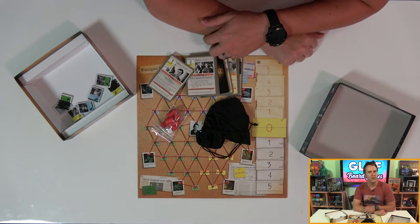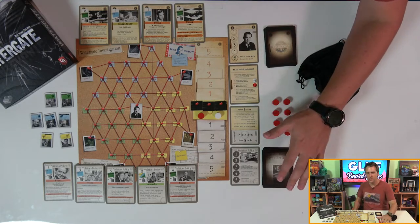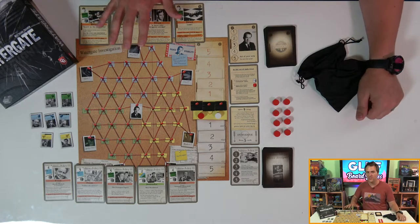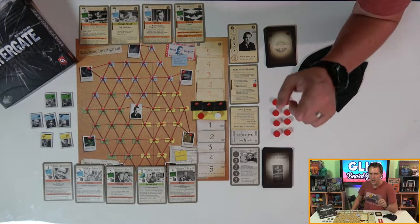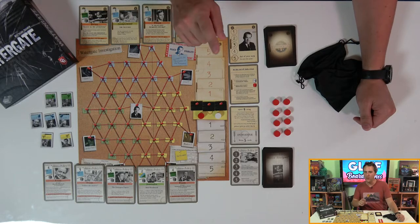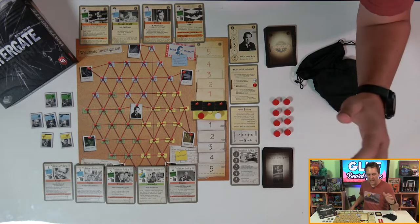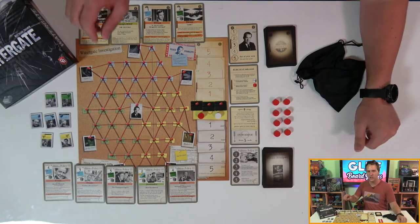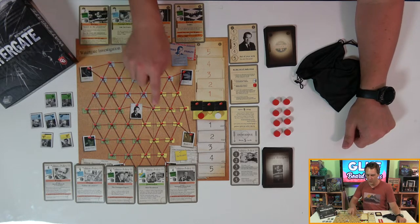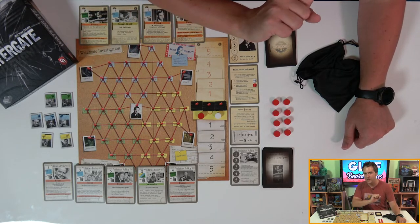Let's just skirt past this disappointing development and get to the game, shall we? Here we are all set up. The player playing the Washington Post starts with initiative and five cards in their hand from the top of their deck. Nixon starts with just four, meaning that the editor will play both first and last. Both players alternate playing cards from their hand until neither has any left. The object is different for both players — this is an asymmetrical card game, one of my absolute favorite mechanics. The editor of the Washington Post is trying to connect Nixon to two informants using evidence pinned on the board in three different colors.